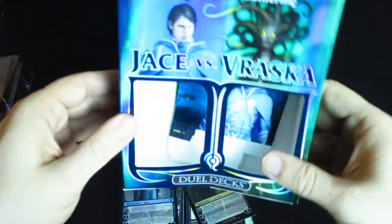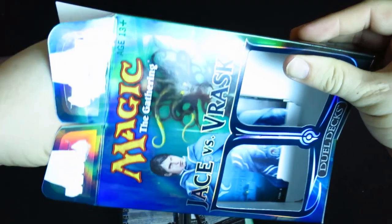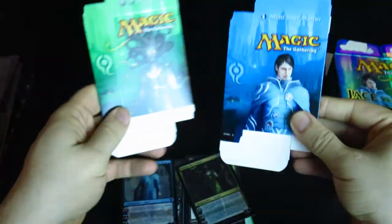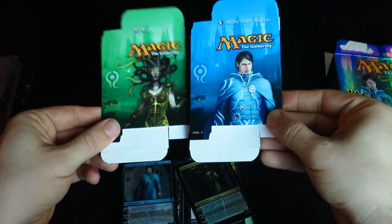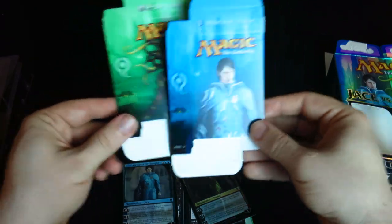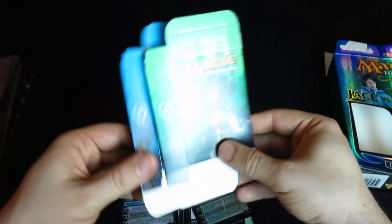A lot of packaging here. MTG loves giant packaging. We've got some boxes here with new Jace and Vraska artwork. I actually like the Vraska artwork. I'm not a fan of the Jace artwork — it's kind of that Elvis artwork.